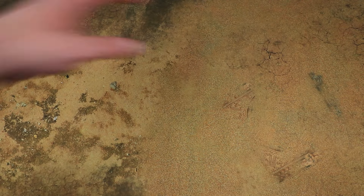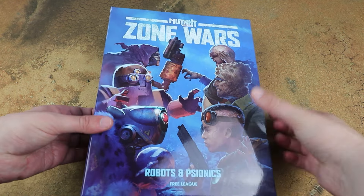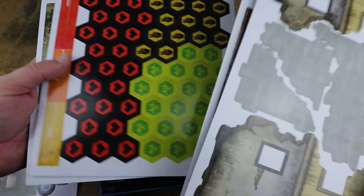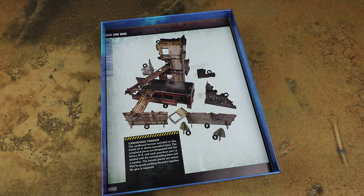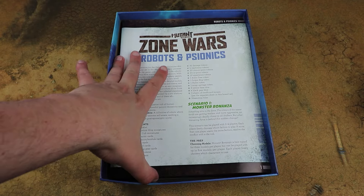That's the base box. The Robots and Psionics box still requires the core orange box to play — it expands your options with new scenarios, new terrain, and critically two new factions. If we open this box too, you can see it's a similar setup: a load of card token sheets for your factions and more scenery. Between the two boxes you'll have quite a lot of nice card terrain, and combined with the stuff in the core box you've got a nice little environment — usable for Necromunda-style games too.